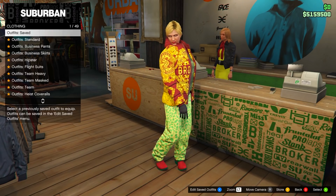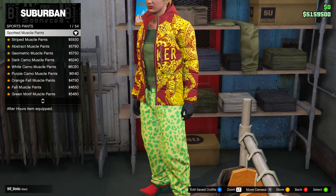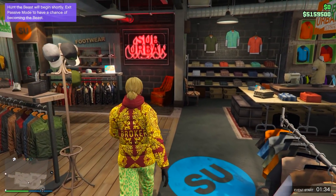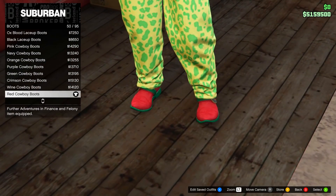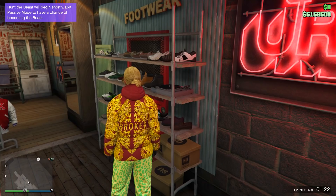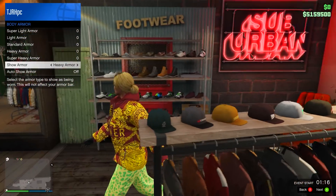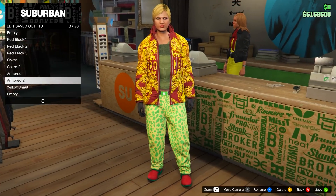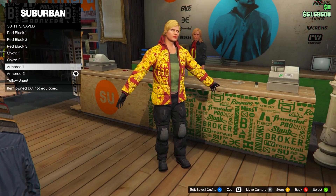The second armored outfit is similar, same except for the shoes and pants. Head over to pants, go on sports pants, and equip the spotted muscle pants. Then head over to shoes, go on boots, and equip the red cowboy boots. After equipping these, your heavy armor will come off, so open your interaction menu, go to inventory body armor, and show your heavy armor again — or else you won't be able to get a CEO vest on this outfit. Save this to slot number 8 and name it armored 2.